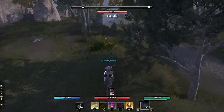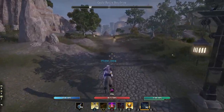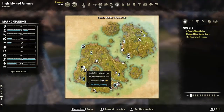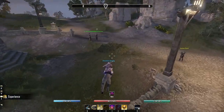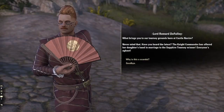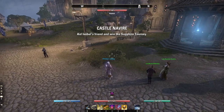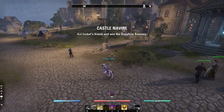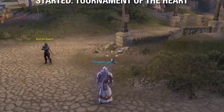Unlocking Isabelle isn't as straightforward as most quests, as you have three parts that can be done in any order, but I've got you covered. You'll need to embark on the Torment of the Heart quest — it's the key to unlocking Isabelle as a companion. To start this quest, head over to Castle Nair of Wayshrine and talk with Lord Remar de Fury and Lady Henrata Arthi.